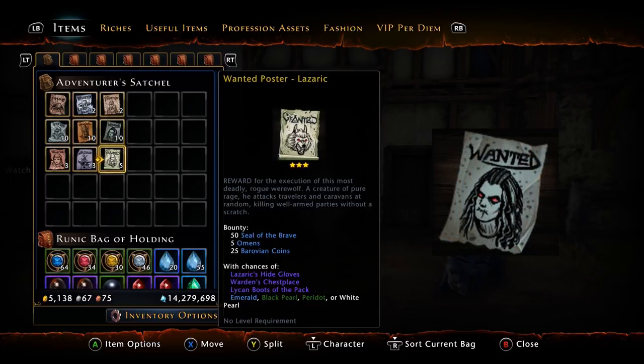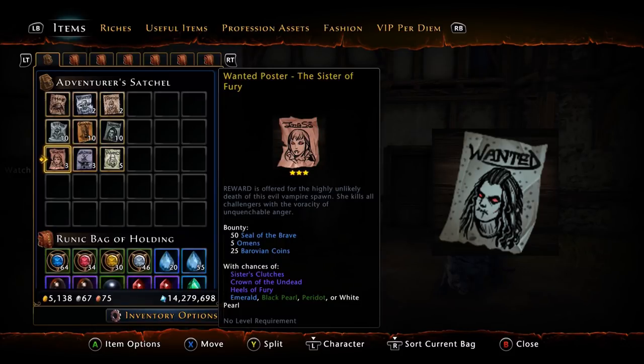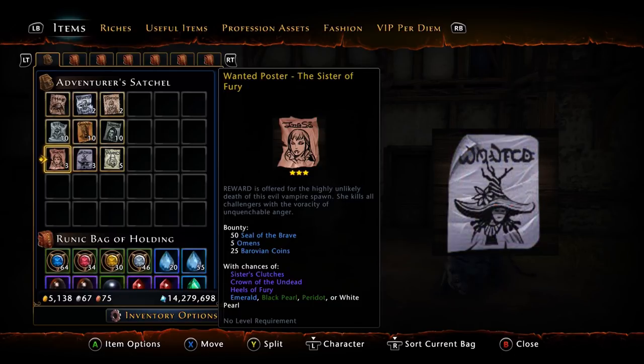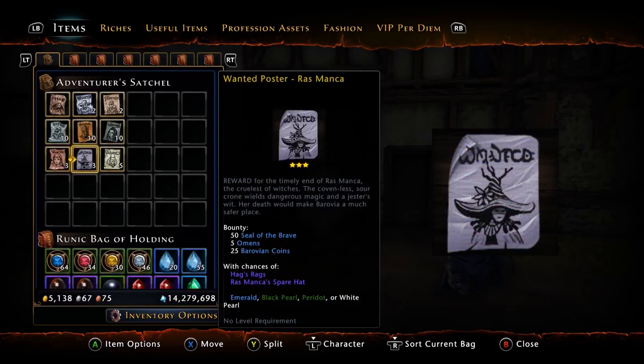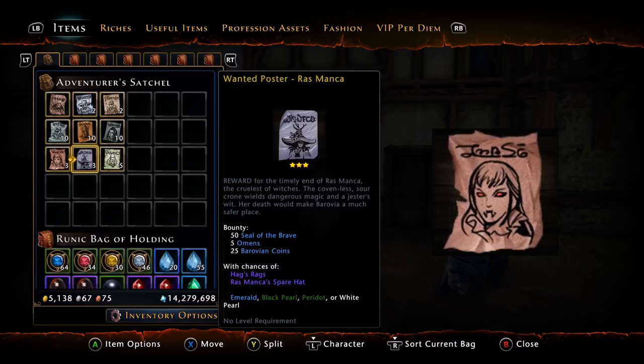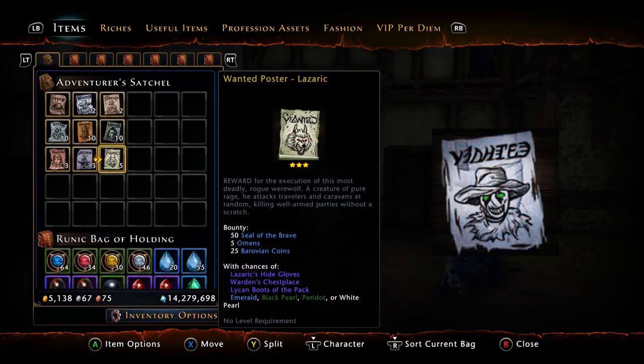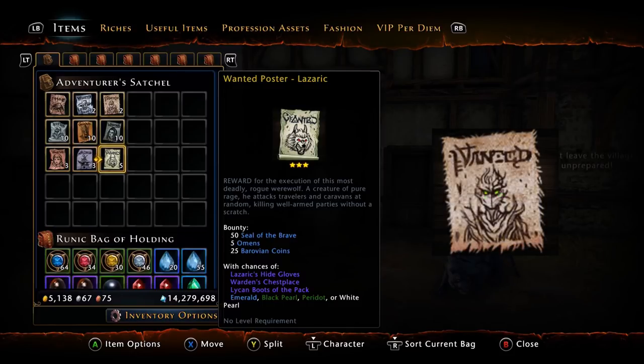The tier threes are the endgame hunts. The Sisters poster is highly in-demand for melee players for the Hills gear. Rasmanka is in-demand for casters for the Hag's Rags. And then there's Lazaric, which no one really cares about. Tier threes give you 50 Seals of the Brave, five omens per run, and 25 Barovian coins per run.